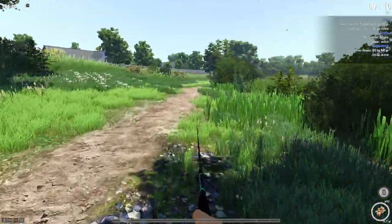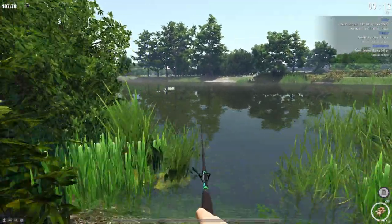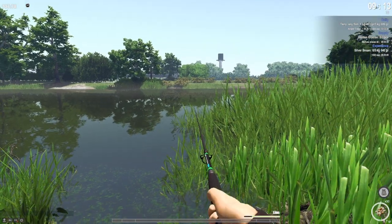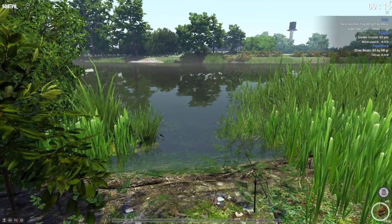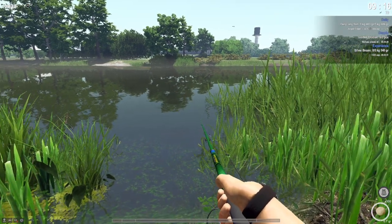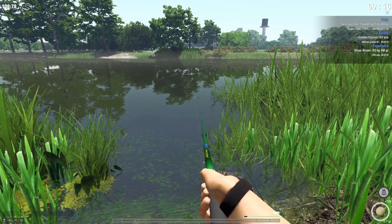Let's keep moving and find a good spot to put our feeder. I don't know what we're going to catch on pearl barley. I kind of like this spot here — maybe we do want to put it out a little deeper, right over these reeds. Oh that was perfect. Let's set that down and see what happens. We're wanting golden crucians and silver bream — let's try bread on the float and just see how long it takes to get a bite either way.